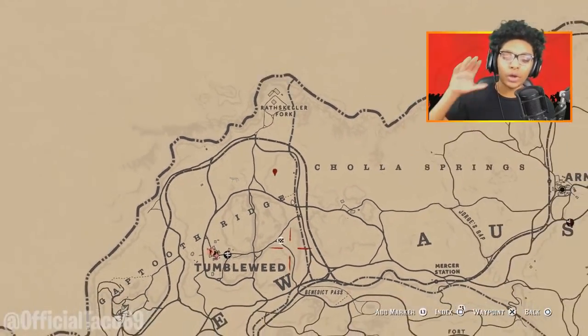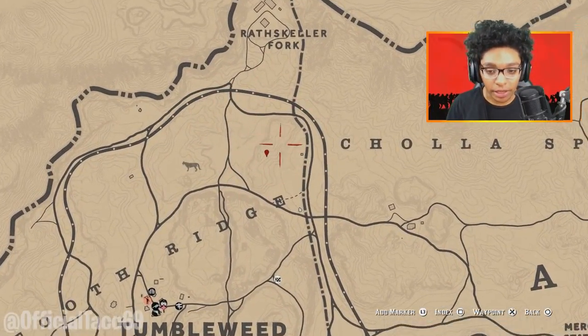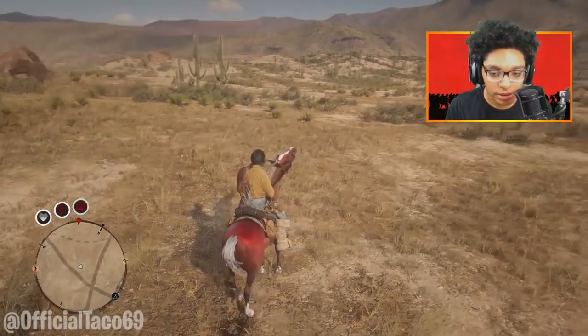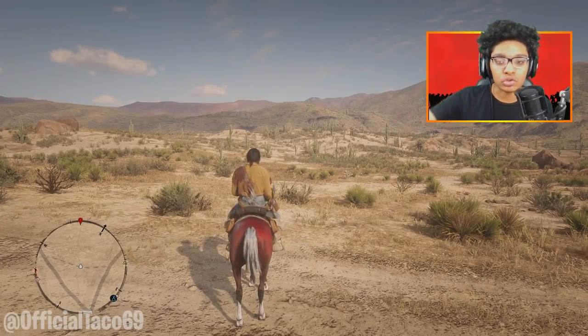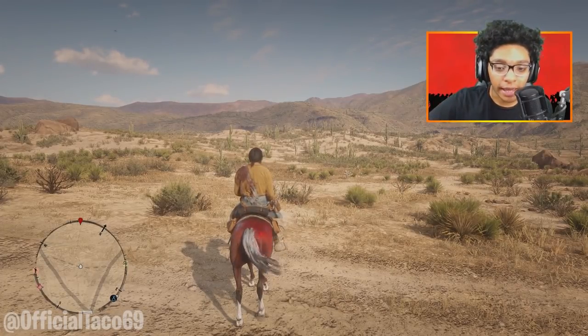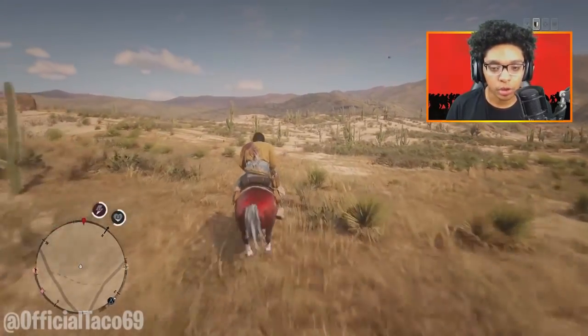Tumbleweed is like on the west side of the map, way way over here. As you guys can see on the map, there is a marker right here and this locates where the cougar is located. All you want to do is go to this location and it will be sleeping or sitting there waiting for you to kill it. I want to give a big shout out to Melu — his channel will be linked down in the description below. He's the one that actually found the location of this cougar, and without him this wouldn't be possible.